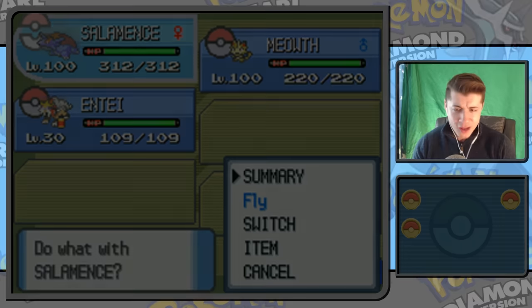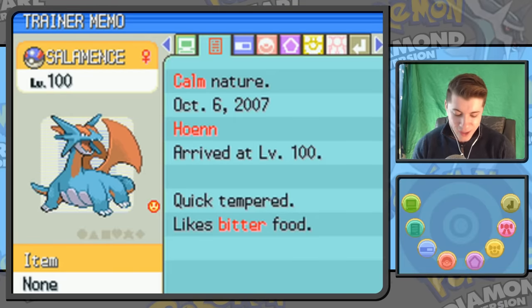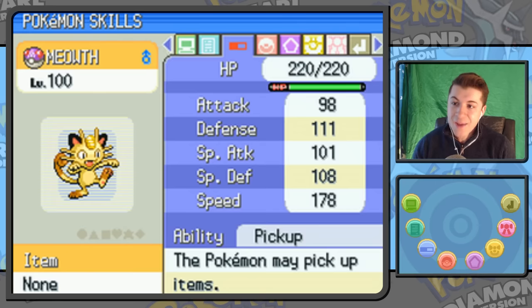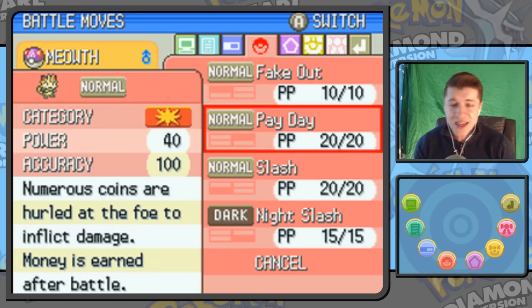Let's go ahead and check out that party. A level 100 Salamence, a level 100 Meowth — why did I have that? It came from the Hoenn region; I guess it came from my copy of Pokémon Emerald. Look at that met date: 2007. So much has changed since 2007. Meowth in a Master Ball from the Hoenn region — I probably used the Emerald cloning glitch to clone a bunch of Rare Candies and level it up. I was probably using Meowth to get Pickup items, because at higher levels you'd get better items, and it has Pay Day too.